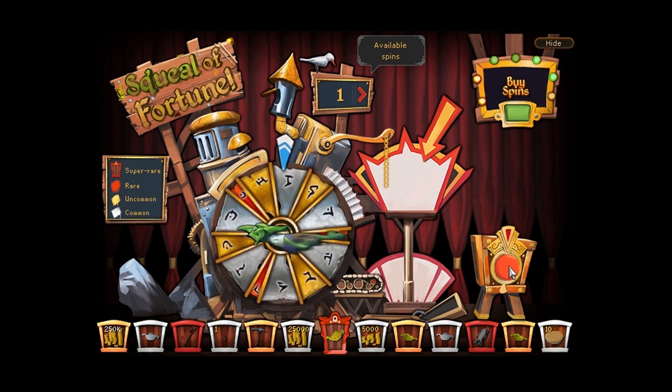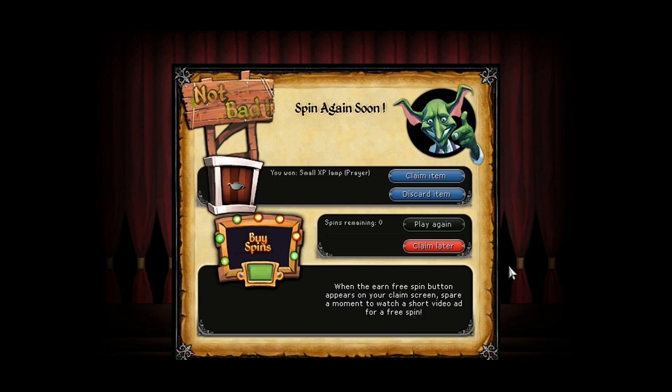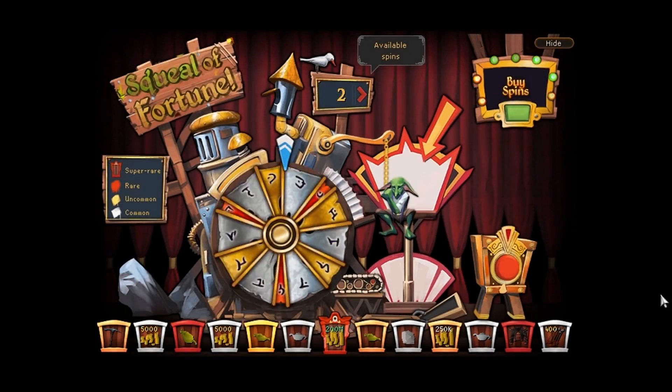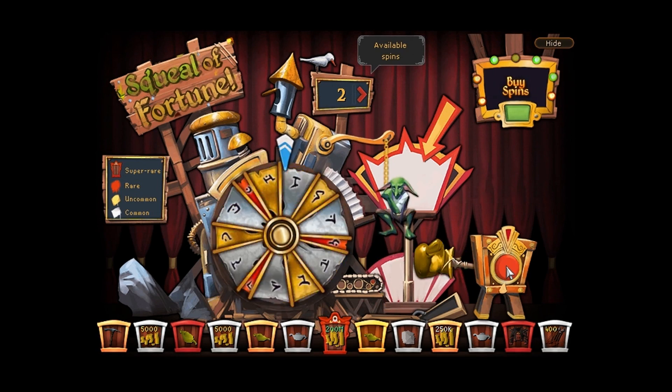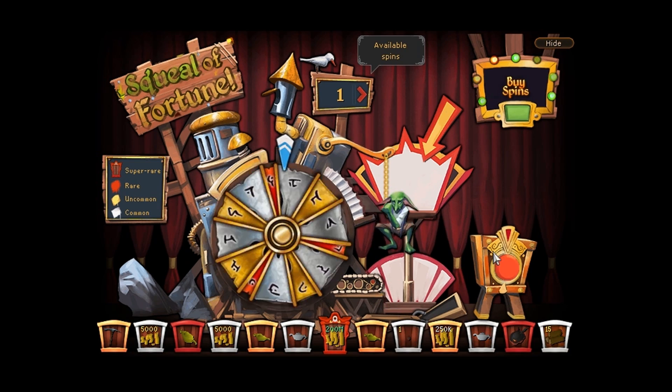As always, or at least over the summer throughout the remainder of the summer, these two new costumes are still available on the Squill of Fortune — the Dragon Ceremonial and the Queen's Guard. And as you can see this week, I actually did manage to grab another piece of these outfits, but still, my luck's against me in getting the full outfit, honestly.